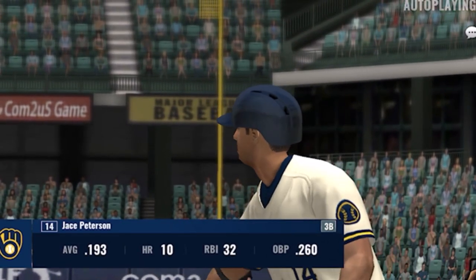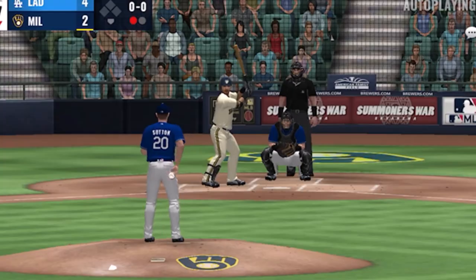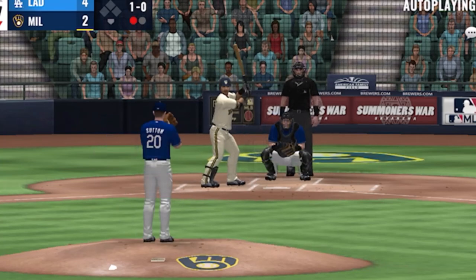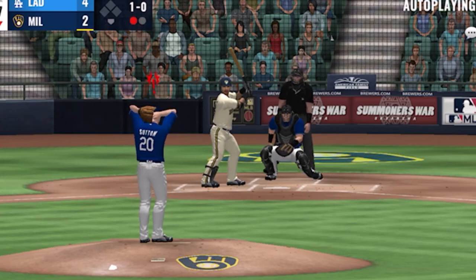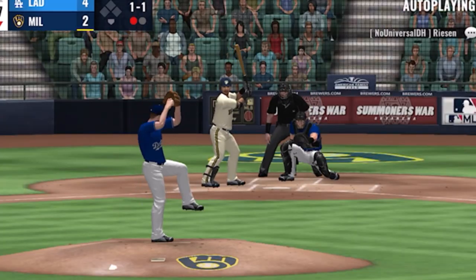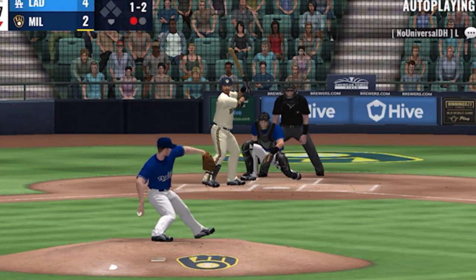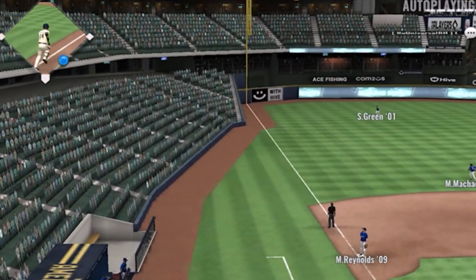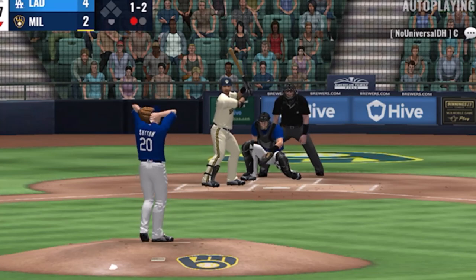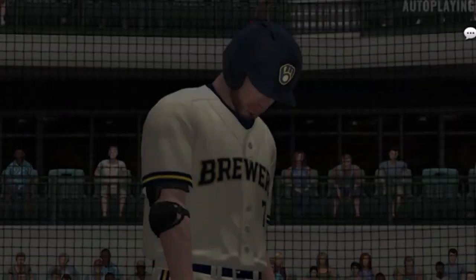Jace Peterson will get the first crack at it. Off the plate, it's 1-0. The 1-0 pitch — he'll take a changeup for strike one. On 1-1, takes a high strike. Here's the 1-2 — a fly ball lifted out to the left, out of play. Here comes the 1-2 again, and it is sent soaring high in the air into right center. He'll put it away without much of a problem — that's out number two.